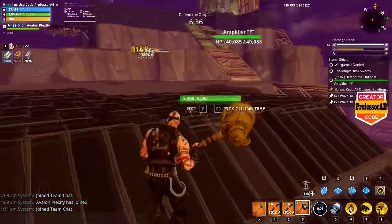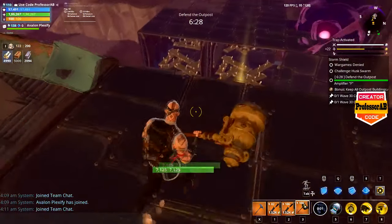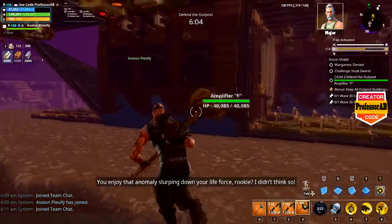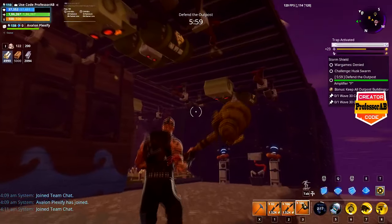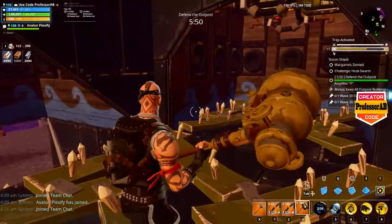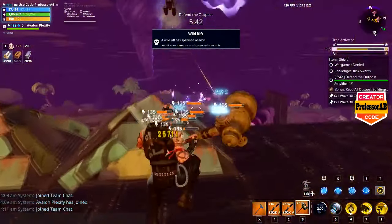I am running around to show you the setup. They are coming from that side — just literally two rows of traps. Handling them perfectly — they are just small husks, not smashers. Look, everything is 106 gas traps. If they come from this side there are tunnels right here. They do come from this side sometimes.